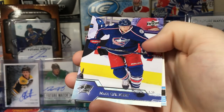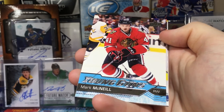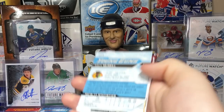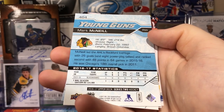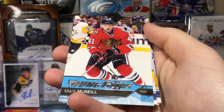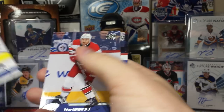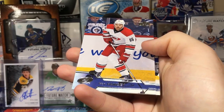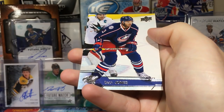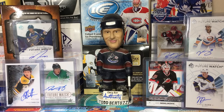Jonathan Toews, Matt Calvert, and one of the worst rookies in 16-17 — Mark McNeil and his nice bald head. He signed with Boston now, probably not going to be an NHL player. Then again, we'll see. Mike Hoffman, Ron Hainsey, Dmitry Orlov, and Seth Jones.